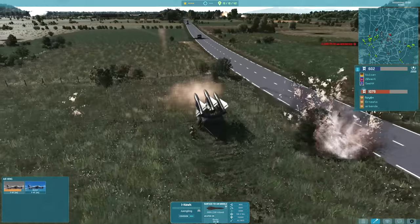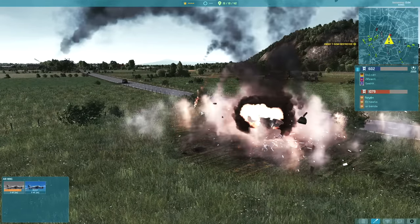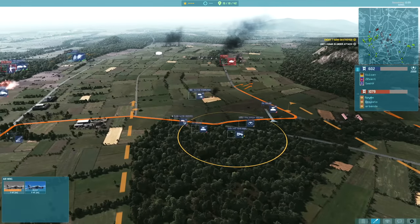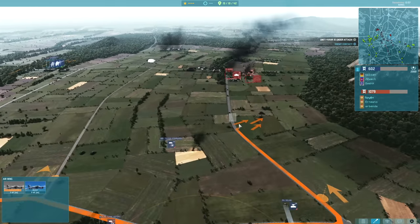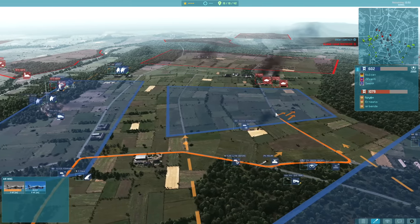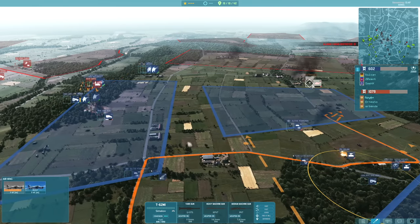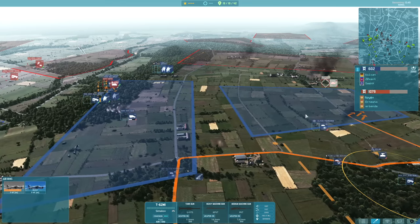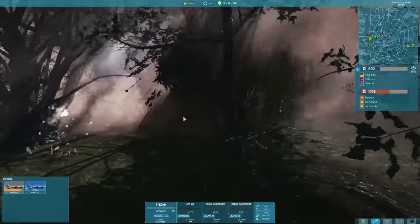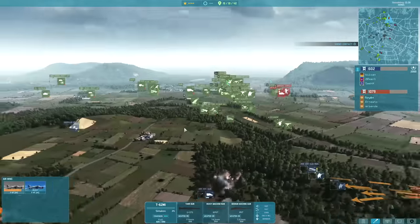The I-Hawk here is vulnerable to those tanks and is going to get taken out. It's interesting how they've programmed these support weapons - in Steel Division a unit like that would probably just take a little bit of damage from a hit rather than be killed in one shot. But in this game tanks can kind of just one-shot those, which I think is kind of cool to be honest. Then artillery comes in as well, taking out another one of my I-Hawks, which is unfortunate.